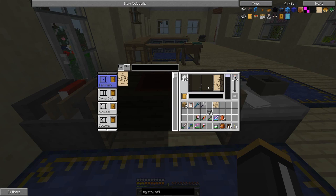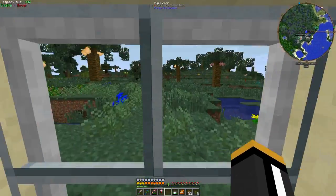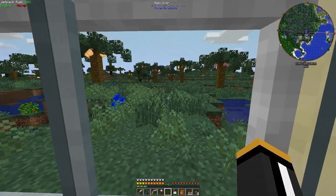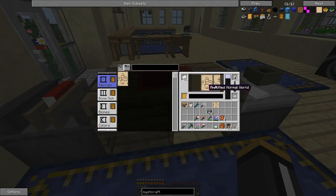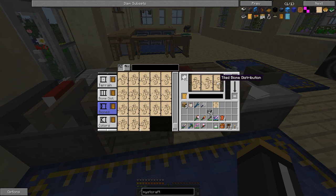Let's just create one quickly. We'll make it amplified. We're not going to specify the base block — if we don't specify one it will pick randomly. Technically the default is supposed to be the most common things like stone and dirt, but I've found that isn't always the case. Let's do an amplified normal world and pick a couple of biomes. We'll do prairie.